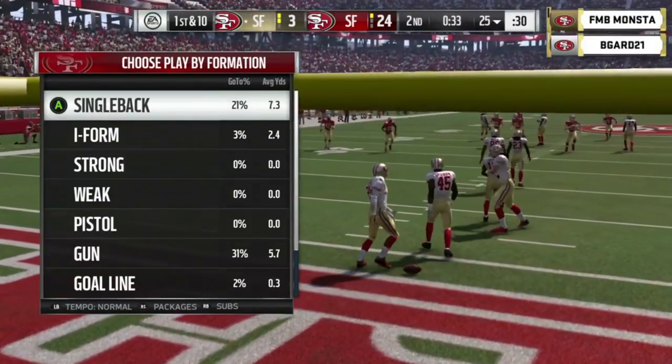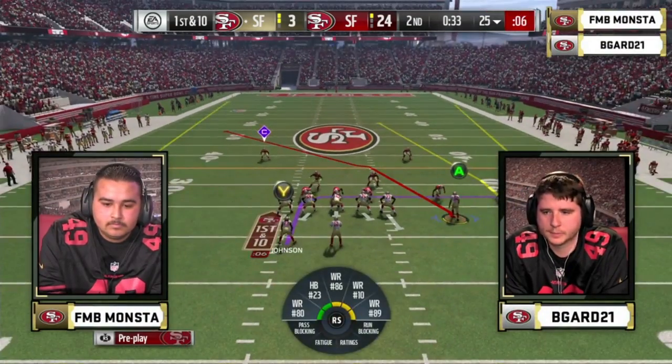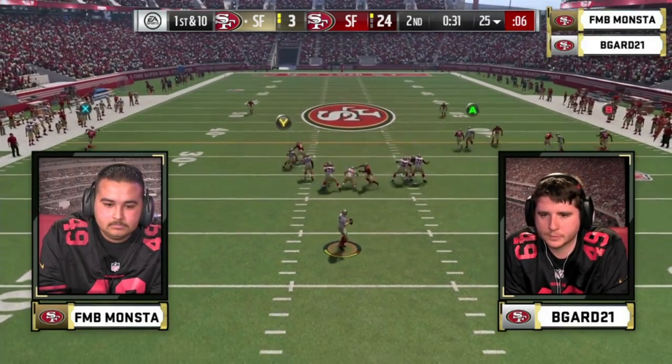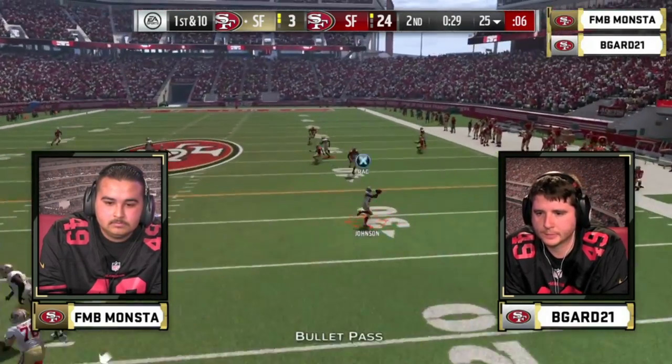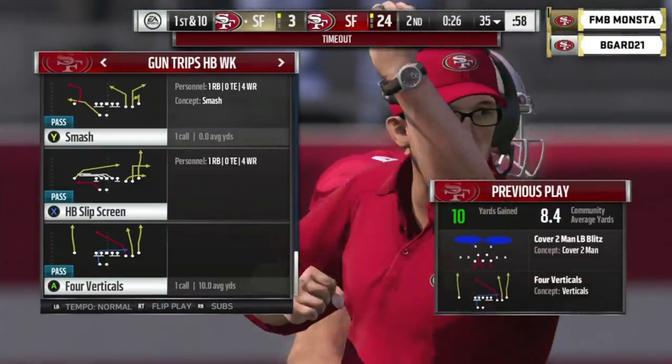This is the start you wanted if you're Monsta as the number one seed. This is exactly why he's ranked 15th in the world in the Madden Championship Series and why he's made runs into other EA Sports majors like the Madden Classic. B-Guard, you still have time — still got two timeouts, 33 seconds, move the ball, try and get into field goal range. He goes to CJ2K and uses his second timeout. With 26 seconds to go, he has to score here — really important to get some points on the scoreboard.